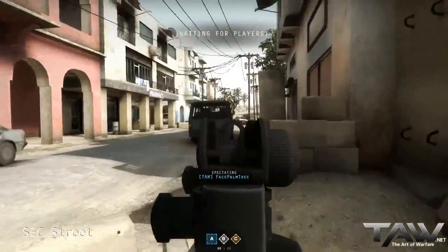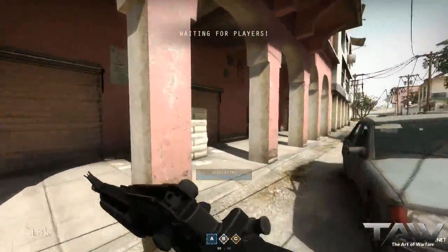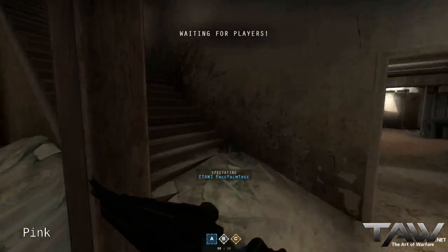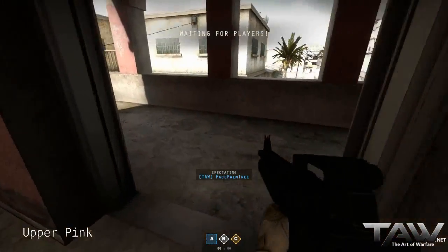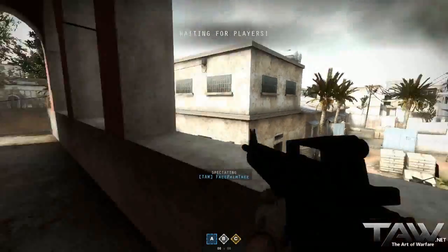This is Security Street from down there to here. This is the Backside of Pink building. This is Upper Pink. It is a good spot to watch a skinny over there.